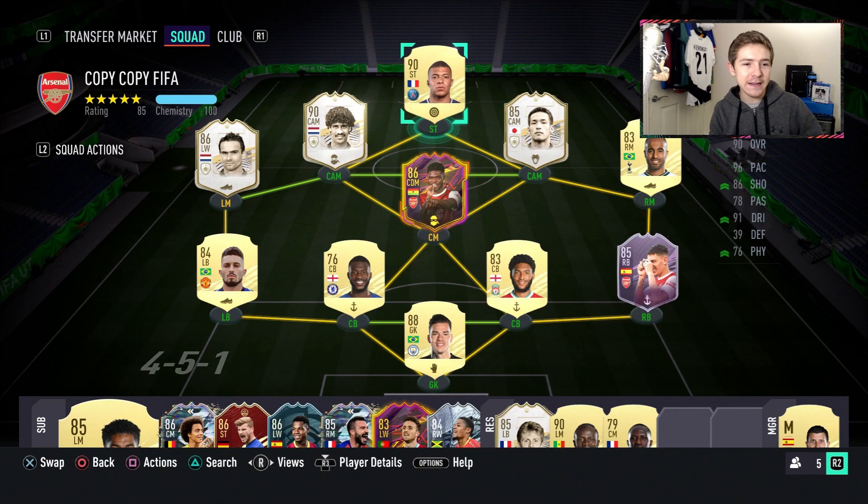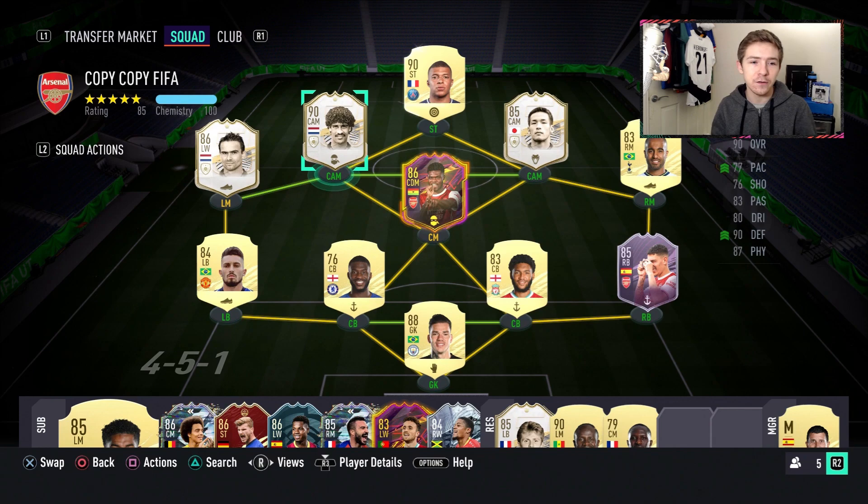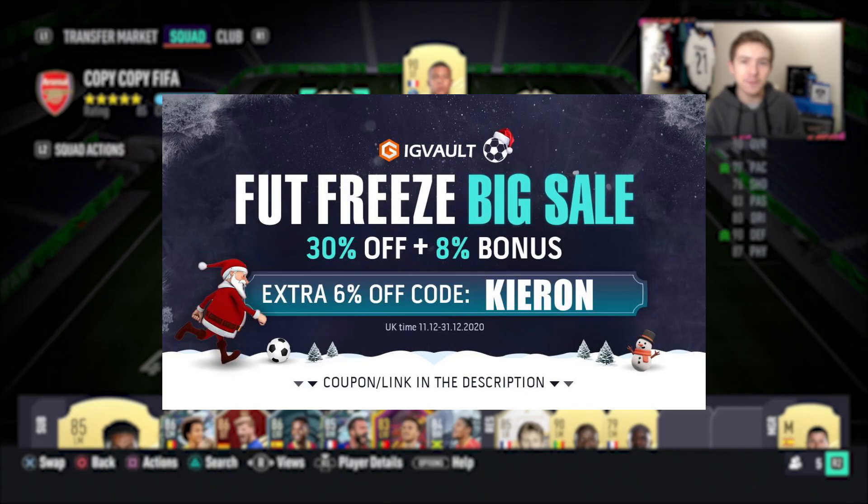Welcome back to another video. Today we are focusing on the 90-rated Prime Vieira card which is only just coming to Ultimate Team, and he is one of the rewards from Icon Swaps. In this video we're going to discuss not only whether he's worth it to buy off the market, but also whether he's worth getting from swaps.